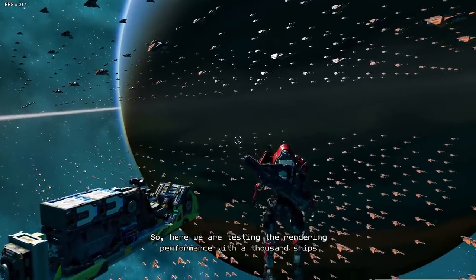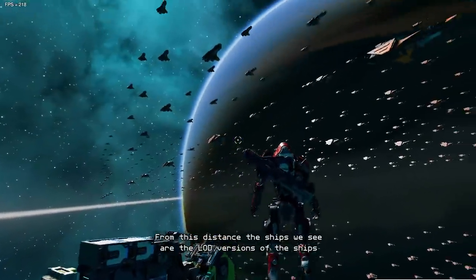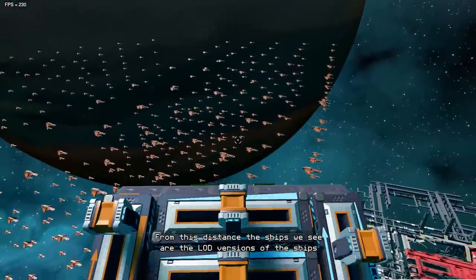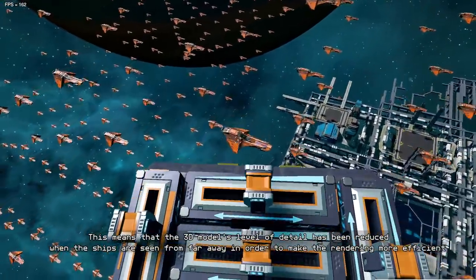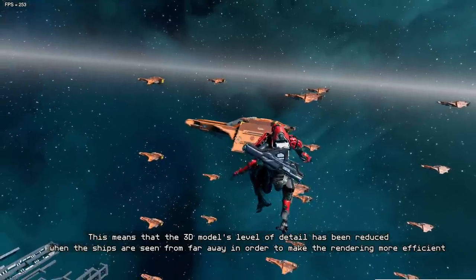Here we are testing the rendering performance with a thousand ships. From this distance, the ships we see are the LOD versions of the ships. This means that the 3D model's level of detail has been reduced when the ships are seen from far away, in order to make the rendering more efficient.